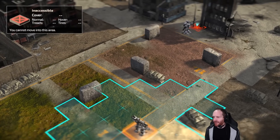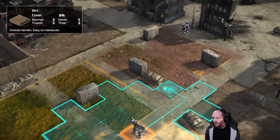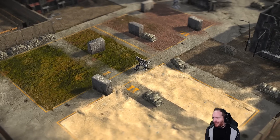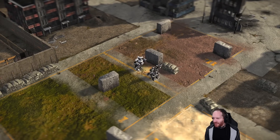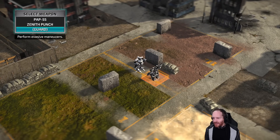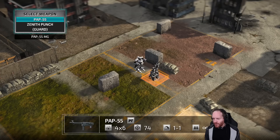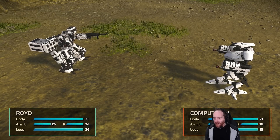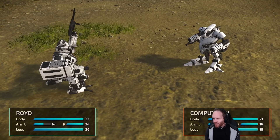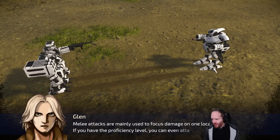I can see the enemy wanzer — maybe I don't want to jump straight into the open. I'll take a little bit of cover here and see if it advances on its go. It's come — oh, cheeky! I can either guard, punch, or use a machine gun called a PAP-55. I'm going to punch it in the face. Melee attacks are mainly used to focus damage on one location, and if you have the proficiency level, you can even attack before they do.